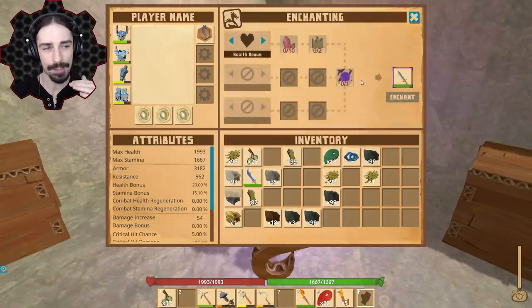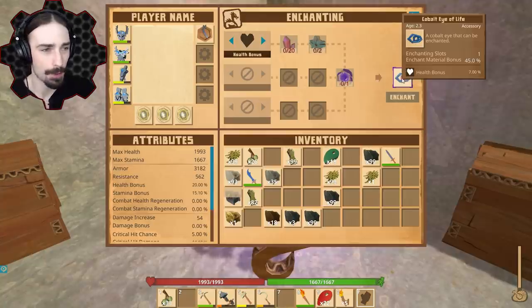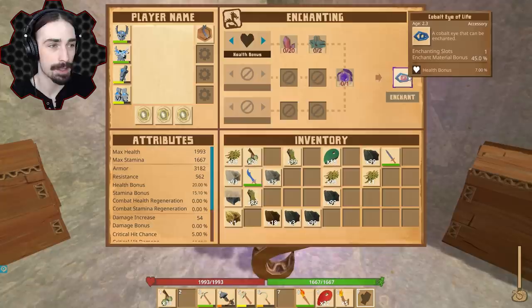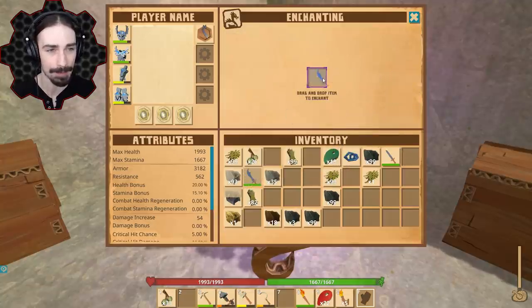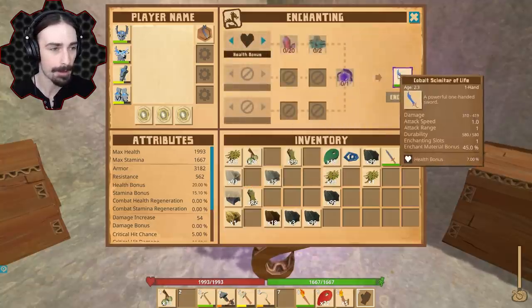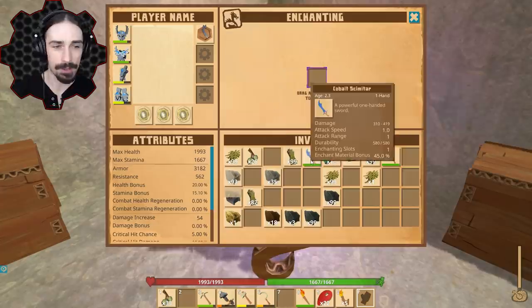For instance, to get the health bonus we need 20 rubies, two sentinel golem frames, and one glowing magical essence for a tungsten knight armor of life. For the cobalt eye we need the same exact thing, and for my cobalt scimitar we also need the same exact things. But for the iron sword, things get different.